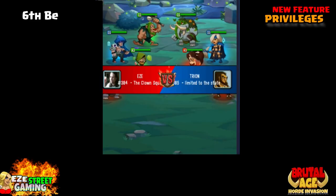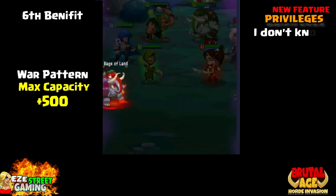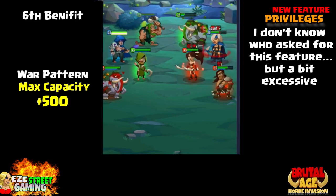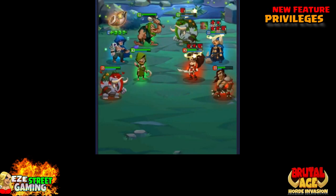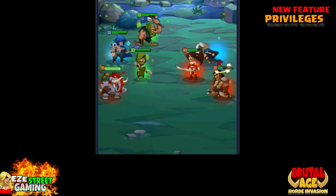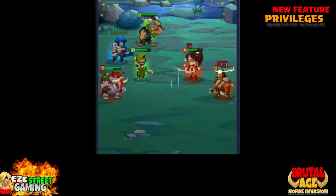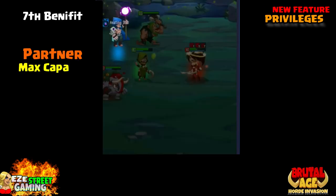Sixth benefit: war pattern mass capacity plus 500. I don't know who asked for this feature but I sell all my war patterns to get more soul, so I'm not sure this is that useful. In the background here you can see a break match I was doing in server 384 while researching for this video — yes, I actually do research.